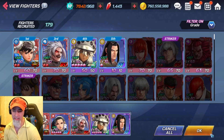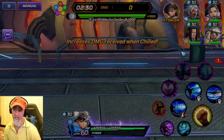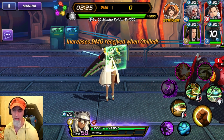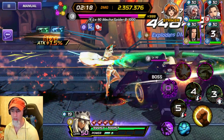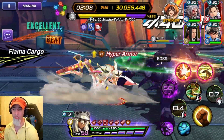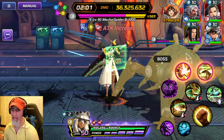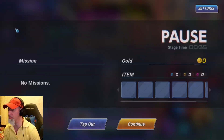Now we're going to test this with Ramlethal — she doesn't have any stones on her at all and we're going to see if there's a difference. Is there a difference when we use a character that isn't even an SS character, just an all-star collaboration character? I still love playing Ramlethal, really enjoy this character — use it all the time on my free-to-play account because of her range. We'll let that starlight fade.